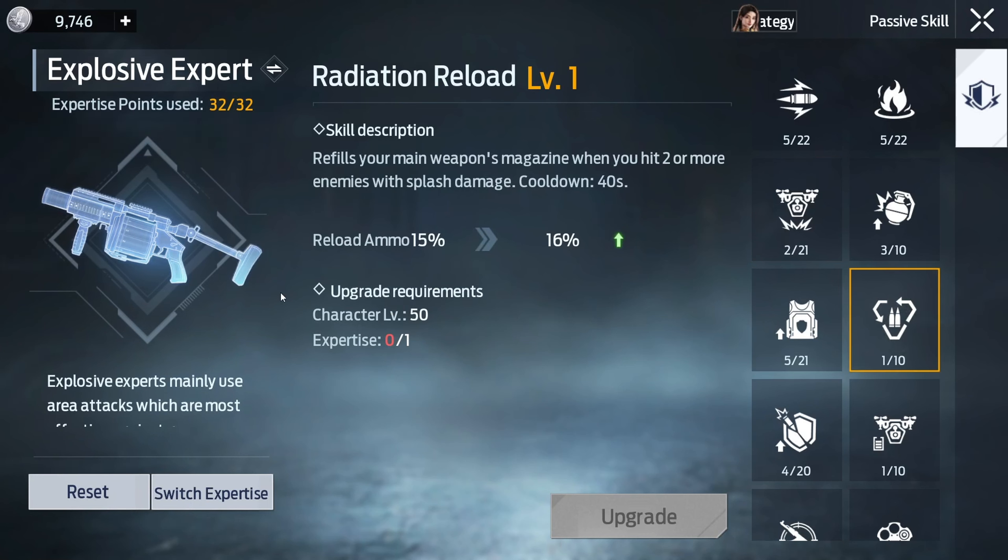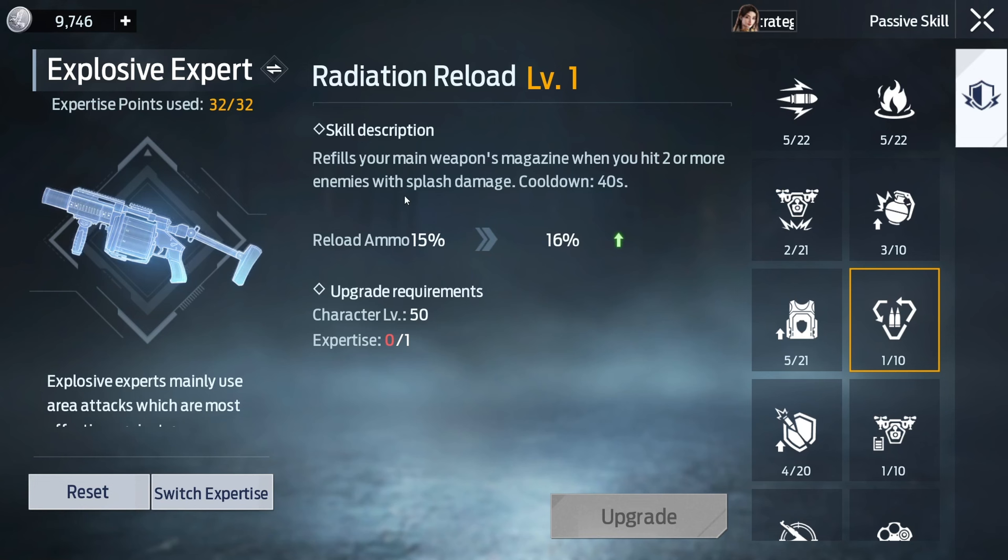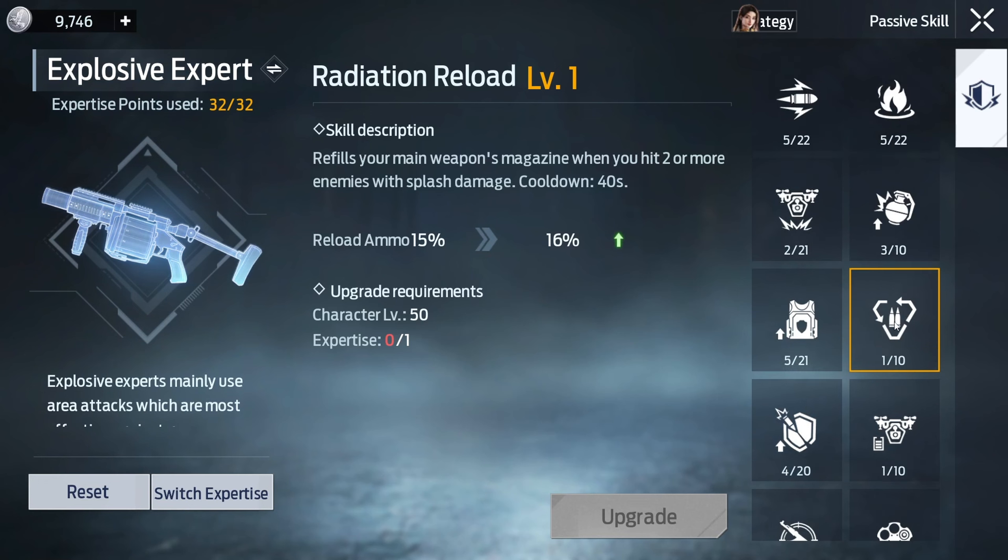Alright — Resilient and Radiation Reload. The name is wild, but Resilient is OP — Max Armor 137, no comment. Radiation Reload refills your main weapon magazine when you hit two or more enemies with splash damage. It's kind of useful, but that 40-second cooldown is a lot. I only upgraded it once. If you don't want it, just upgrade something else — it's not that important.